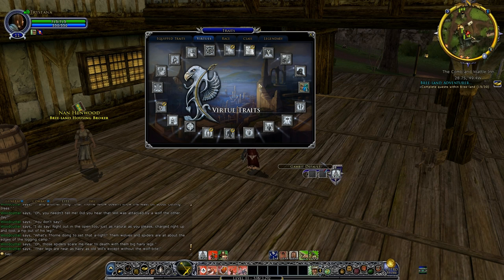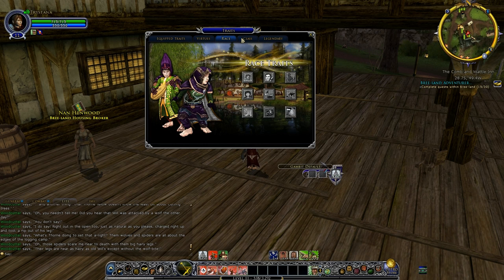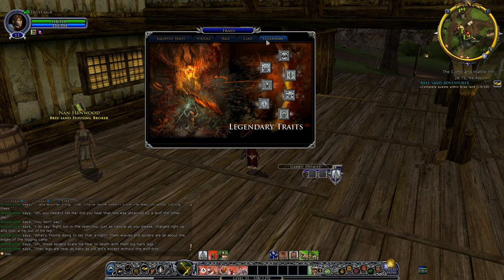Different virtues might be more appealing to different classes. As a rule of thumb I would say go for things that boost mitigations — so like Zeal will boost your physical mitigation, your resistance against swords and bows, as opposed to tactical mitigation which blocks spells. So: mitigations, resistances, and morale for your virtues — and I'd recommend that for all classes. At the end of the day it's personal preference. We don't have any race, class, or legendary traits at the minute.